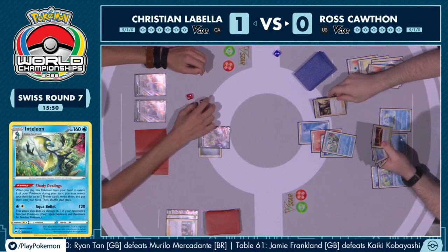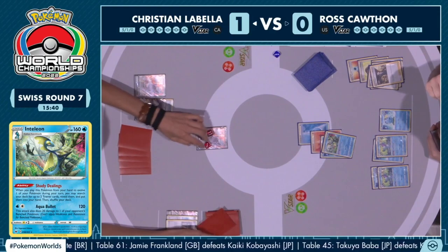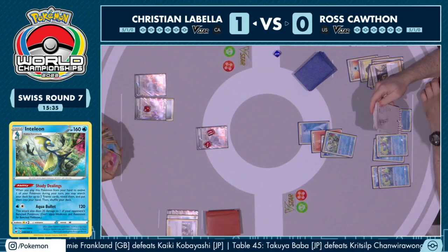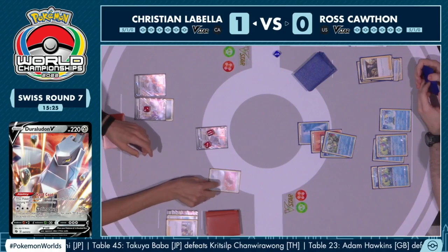One of the really unfortunate downsides of Ross's deck is that in this situation your opponent can be pretty aware of what you're playing. I don't know if this is a situation where Christian is just going to never attack, but that is a viable strategy — kind of tanking in game two, knowing that if you never take a knockout, you just never get to use Radiant Charizard.